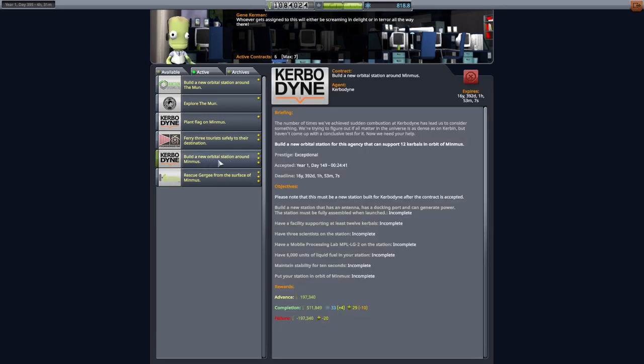Because we have a contract here: build a new orbital station around Minmus. Actually, we're not going to complete this because I was just noticing - have a facility supporting at least 12 Kerbals, have three scientists on the station. Scratch that idea. We're still going to go to Minmus first, but I won't be completing this contract today. That's unfortunate - I didn't see that.